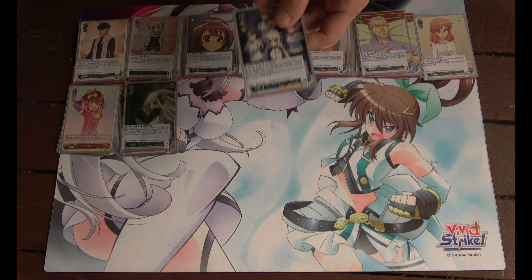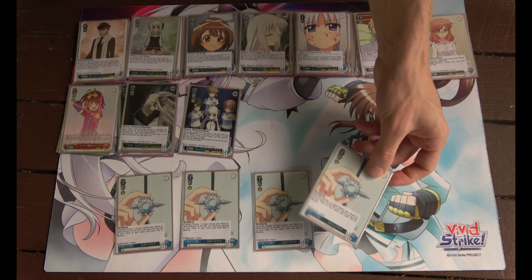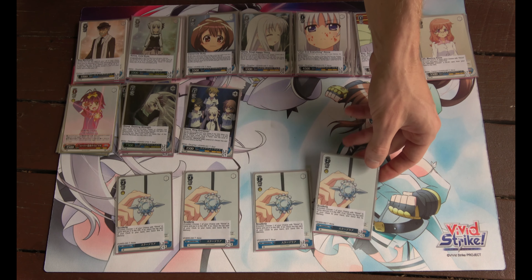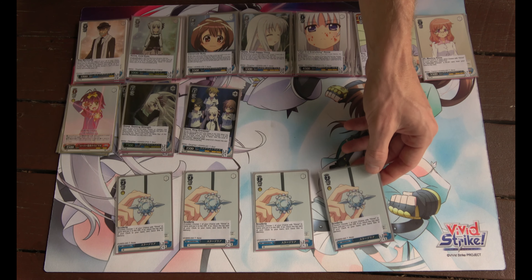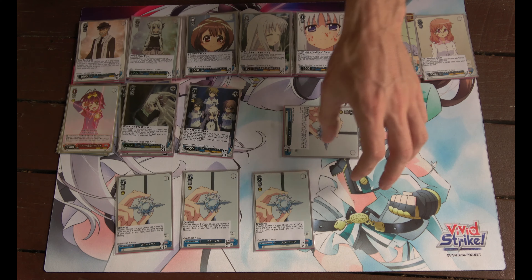Also play four Scuderia. Choose one of your characters, send it to the waiting room, heal one from the top card of your clock, and send this to memory.